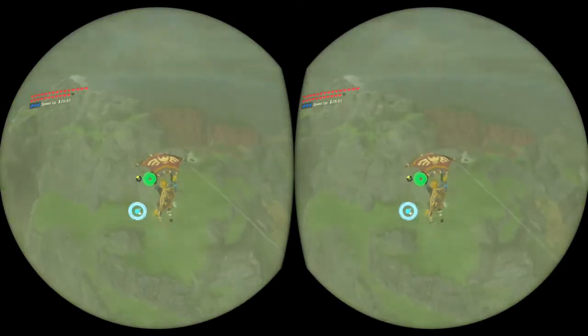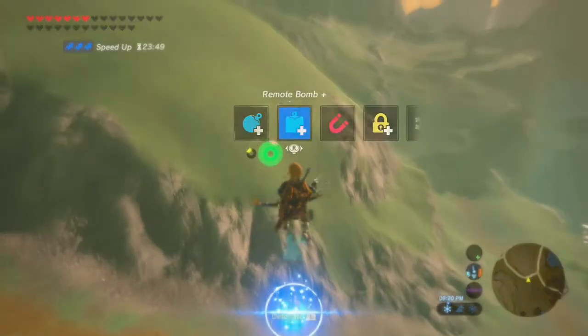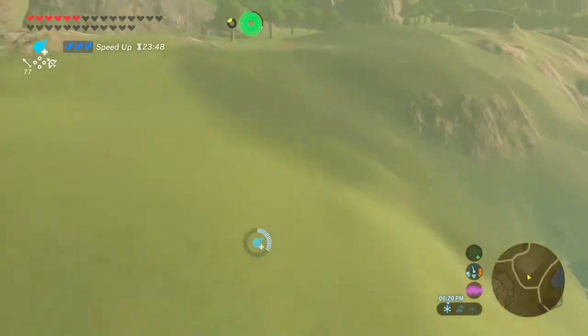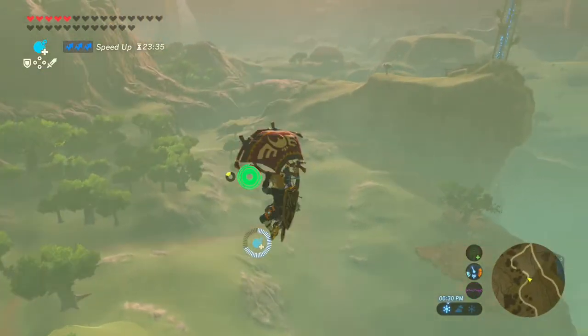Now let's get into what you need to do to perform a Super Launch. Before attempting a Super Launch, you need to know how to windbomb. I won't explain it in this video, but I'll link some tutorials in the description if you don't know how to do them already. In short, windbombs are a glitch that send Link flying into the air at high speeds using the bomb runes and bullet time.